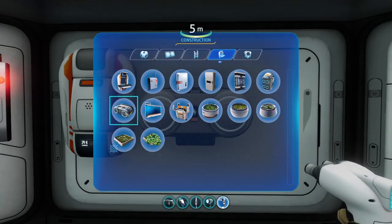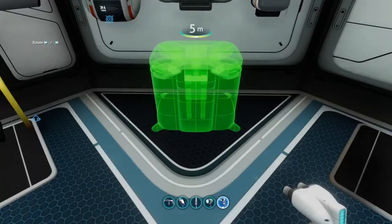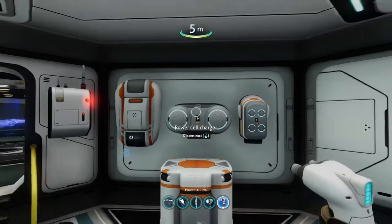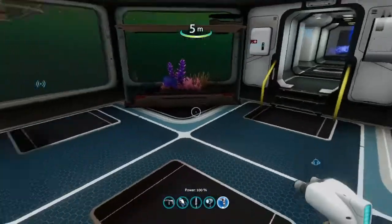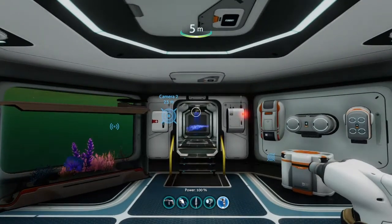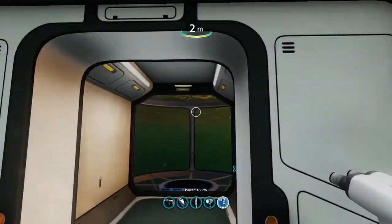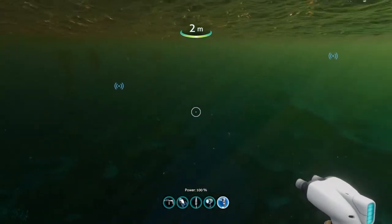This is just to show the essentials. Further down the line you'd have to build a modification station. This is more or less exactly how I had it set up before, and it's pretty much ready for living in. I don't know if I went upstairs in the last episode, but I set up a bed over here and there's an observatory.